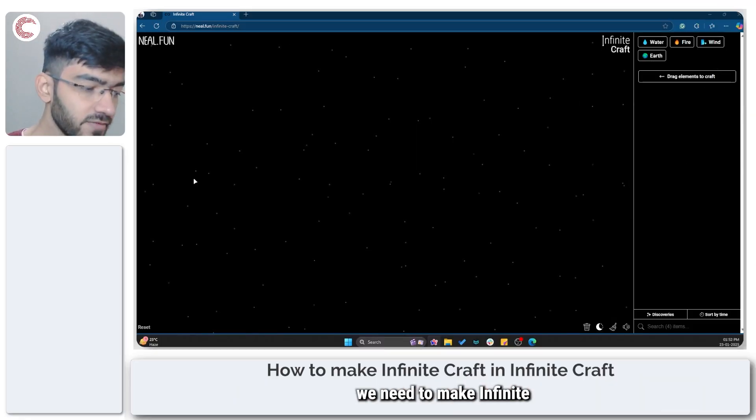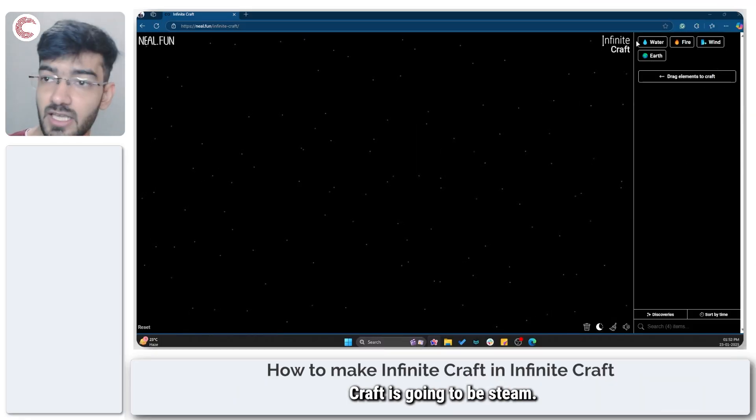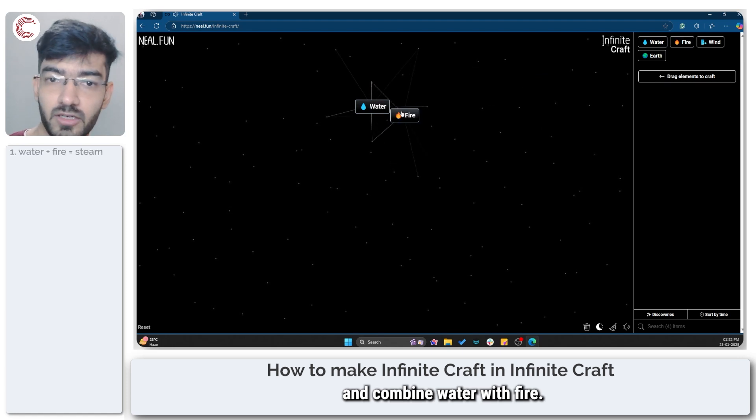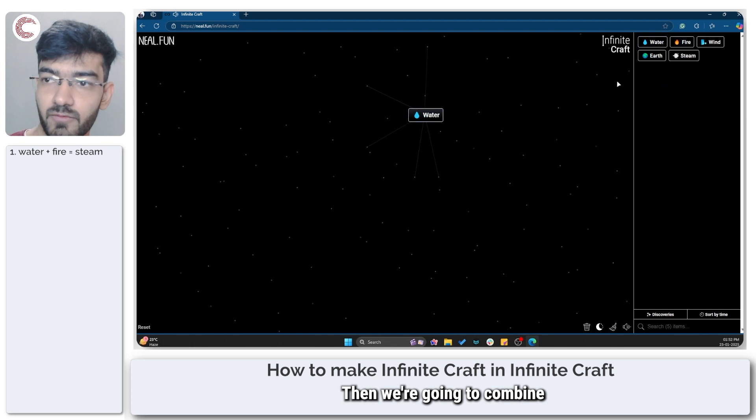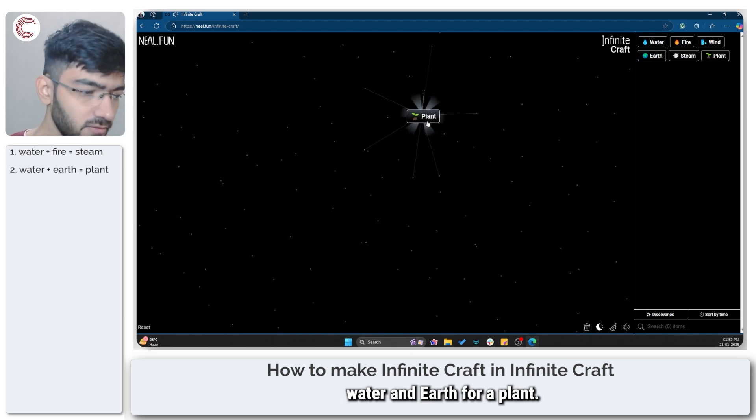The first thing we need to make Infinite Craft is steam. So let's go ahead and combine water with fire. Then we're going to combine water and earth for a plant.